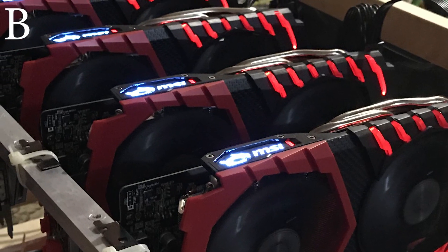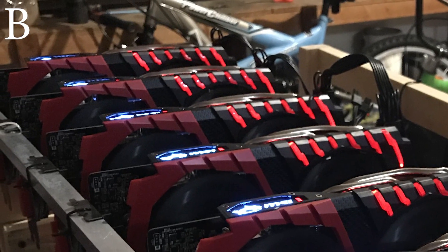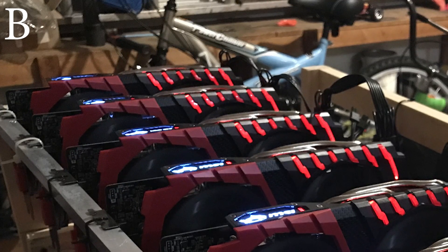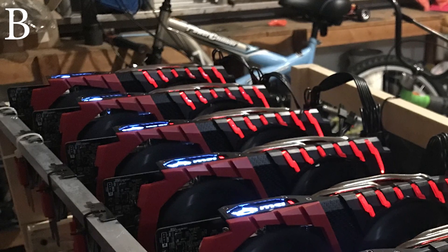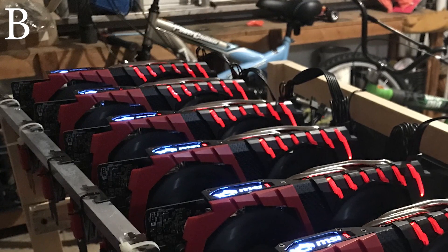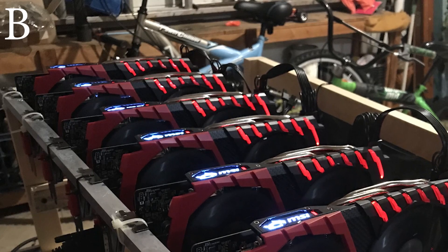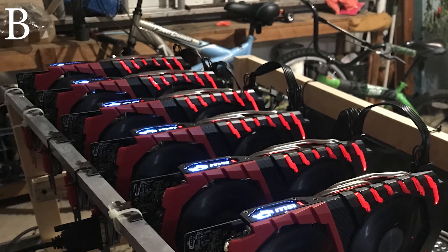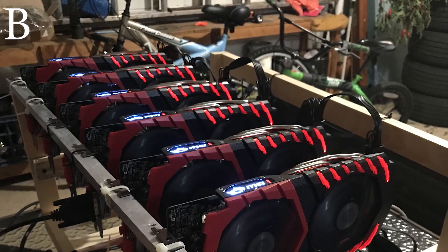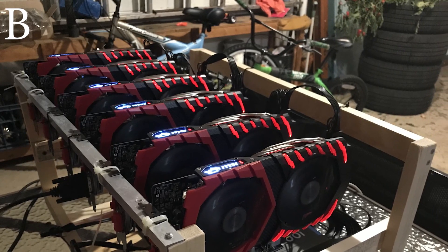Next we have Rig B, Mining Dominator by Mike. He's rocking six RX 570 4-gigabytes with four gigabytes of Corsair memory, a 1200-watt Corsair power supply, and an MSI Z170A motherboard. He doesn't specify the processor, but judging from that motherboard we're probably looking at a G4400 or similar Pentium. He has a 120-gigabyte SanDisk SSD. The frame is homemade out of wood with a bit of aluminum mixed in. Total hash rate is 134 megahash per second.